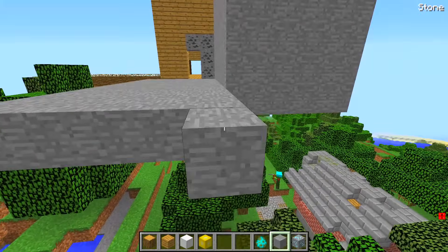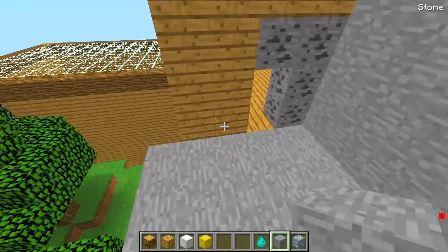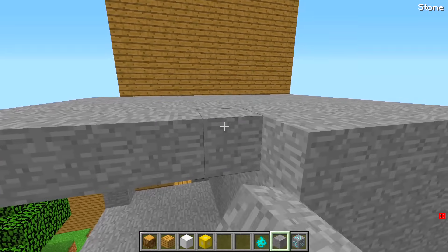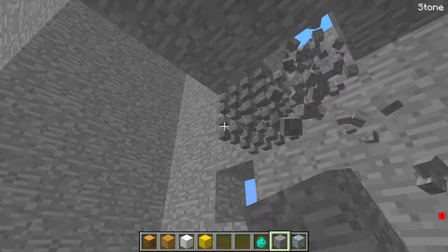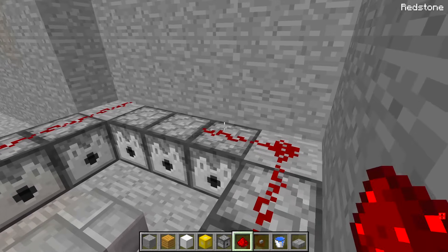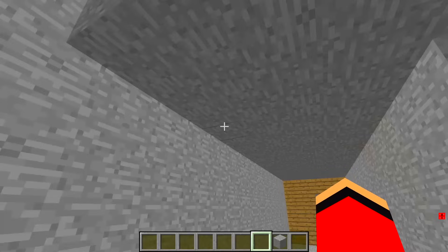Diamond or coal? I wonder which one Mikey will choose. Now to make an area behind the coal wall, which will be the right choice. I'll dig out a space here. I kept digging upward. So why did I dig a hole all the way up there? I'll fill it with water. Now to lay down some redstone dust and a button — a wooden button. As you can see, they spit out TNT!